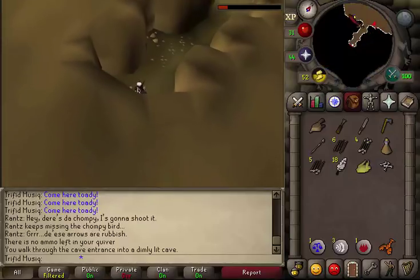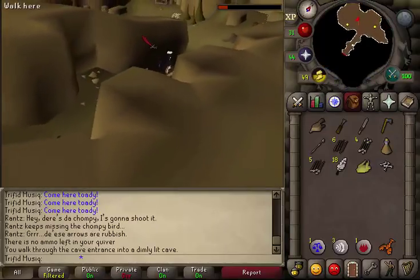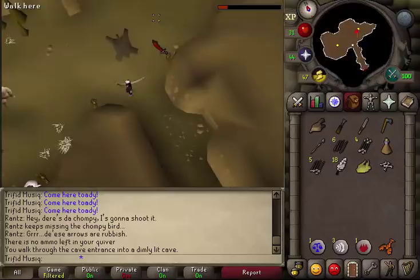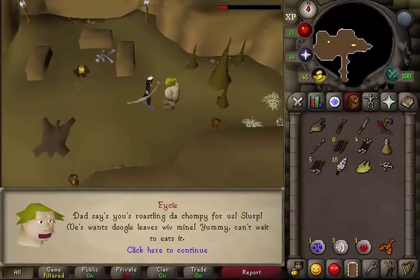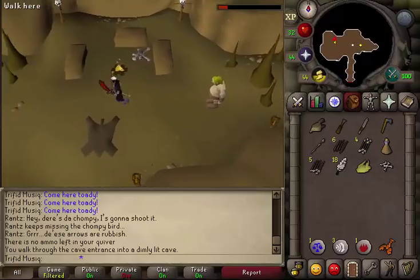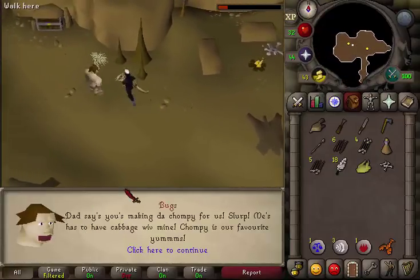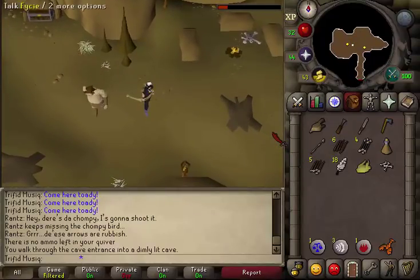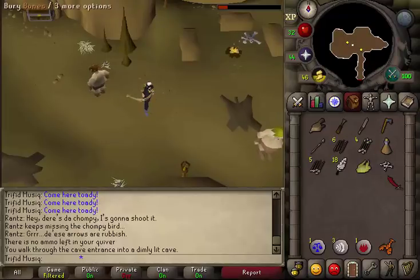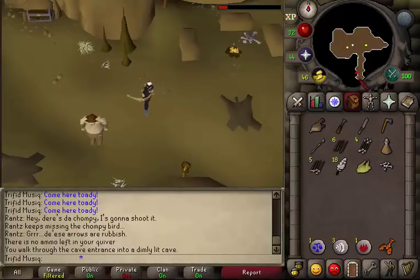Enter the cave entrance and talk to both of the kids. One kid might want Doogle leaves and the other might want cabbage. There are six different items they can want with their chompy — this is random for all three NPCs. We will just need to gather the appropriate ingredients.